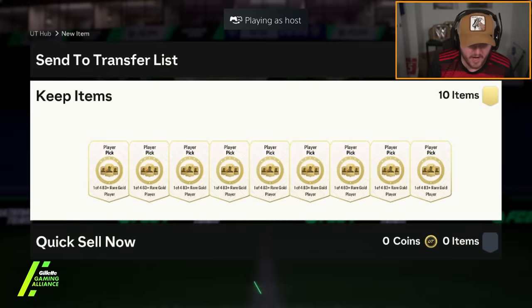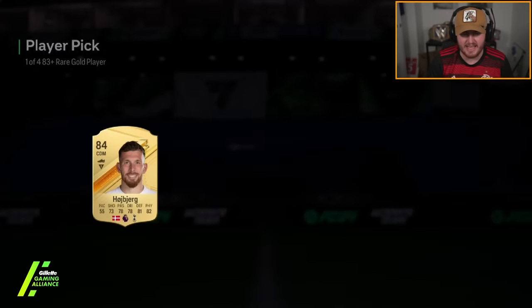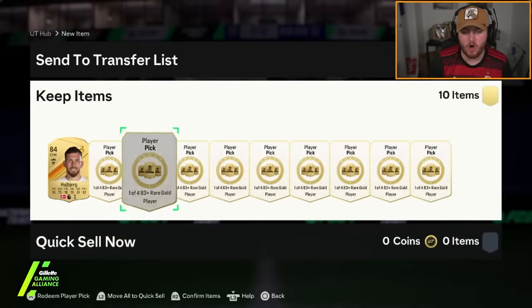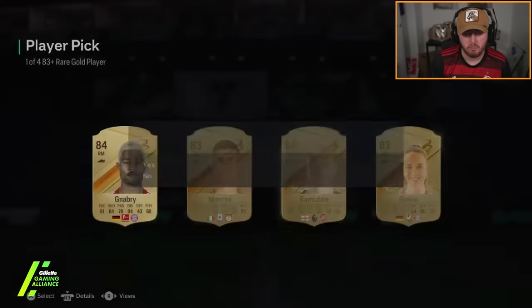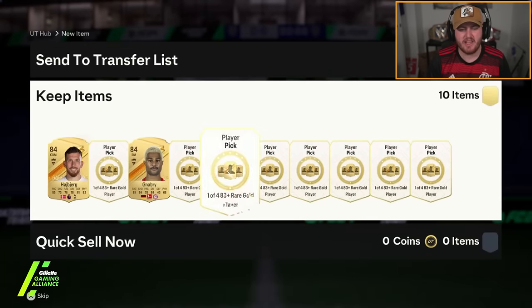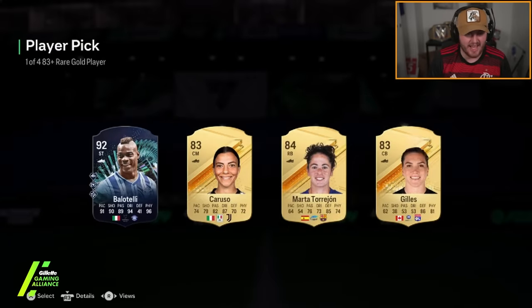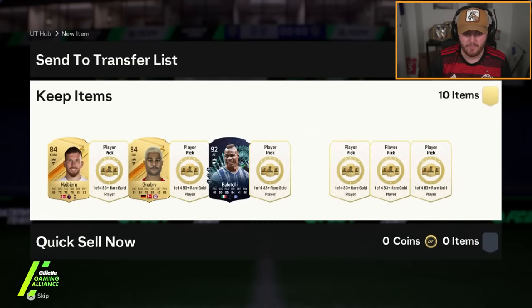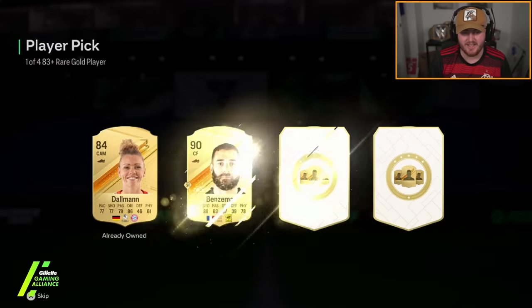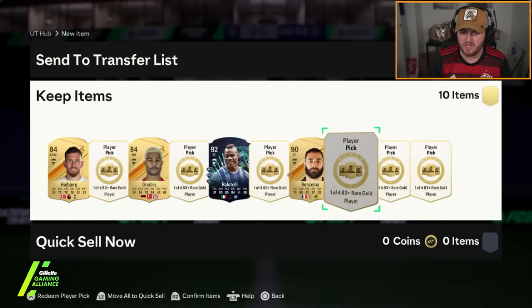Ten 83 plus player picks now for Anis. From eight we got one TOTS — from ten, can we get at least two? We've got Serge Gnabry. Walkout — Balotelli! Not bad, we'll take moments Balotelli. That's solid. 90 rated Balotelli. Oh, 90 rated Benzema as well! These are starting to cook a little bit here EA. 88 Kimi — we're looking very, very good.